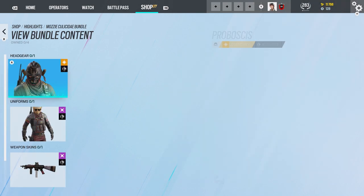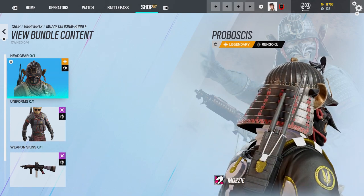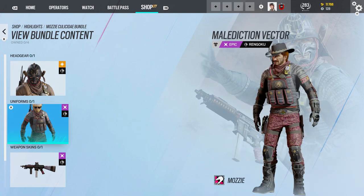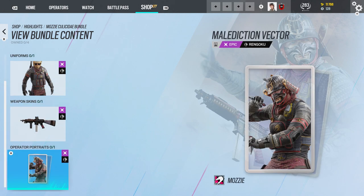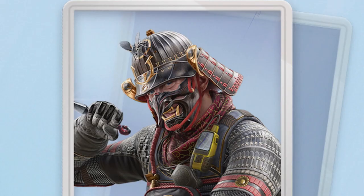Mozzie's — let's see. That headgear, you can't even tell it looks like Mozzie. It looks like Montagne. His uniform is pretty neat. Weapon skin is nice. And the portrait — I like that too, because he's holding both the kunais there. He's just staring right at you.